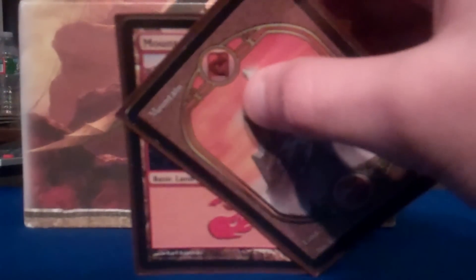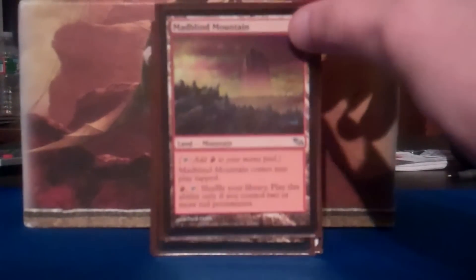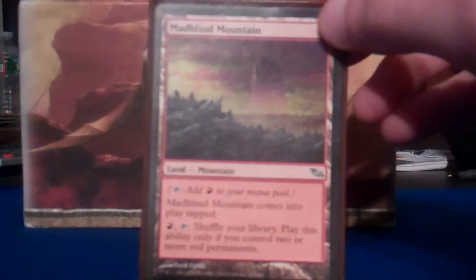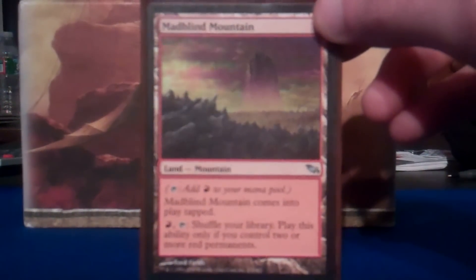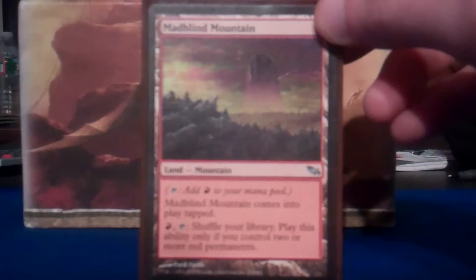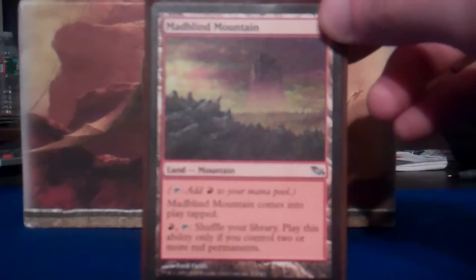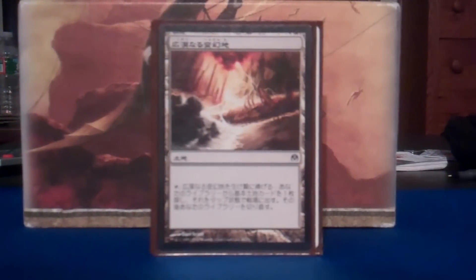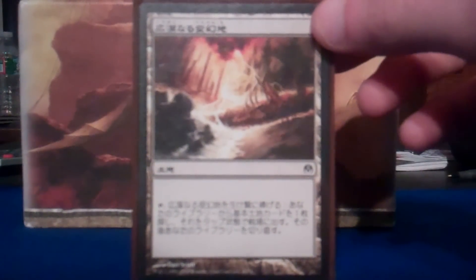Mono Red has a hard time getting card advantage, so it's really interesting the ways you have to kind of go around to get it. Like this first non-basic land — the deck's got 9 non-basic lands — Mad Blind Mountain. Very cool card if you haven't heard of it. It is itself a mountain, but it has a very cool ability. You can pay 1 red and tap it to shuffle your library if you control 2 or more red permanents. You're usually going to be controlling 2 or more red permanents, and shuffling your library is more useful than you think, especially in Mono Red. We got Terramorphic Expanse here if you can't read Chinese.